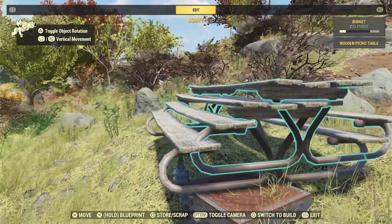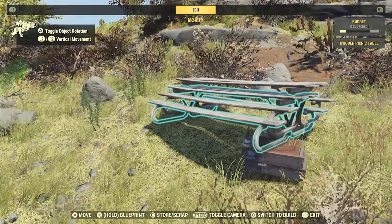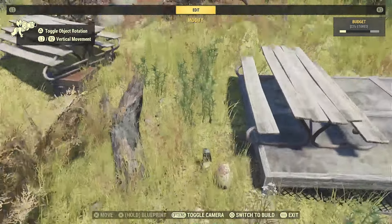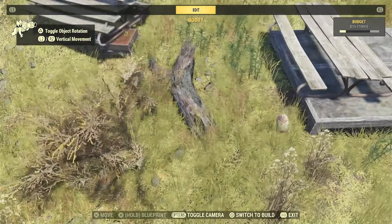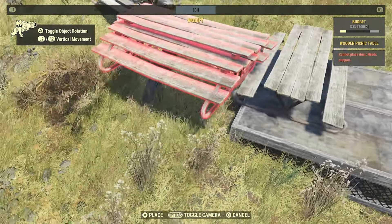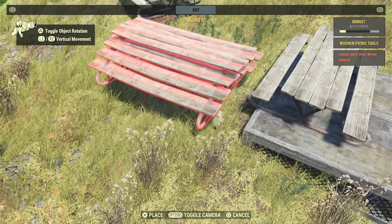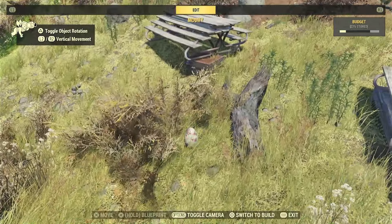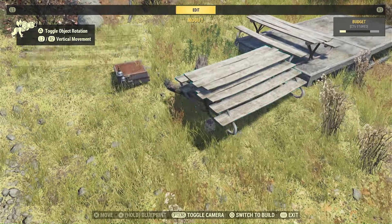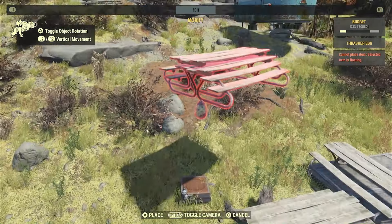We'll have to sink it down into another object which we can then place, which will shove it into the hill. Obviously our character can't walk up this because that would be actually functional and good. So we're going to build on top of this — the Thrasher Egg. The Thrasher Egg is pretty cool. You can do a lot of cool merging stuff with it. I have a whole video on it. I'll demonstrate it a little bit in this video, but I go over it in more detail in that video.